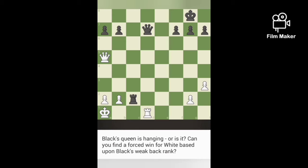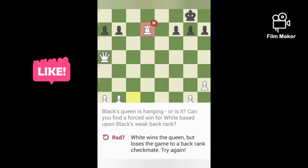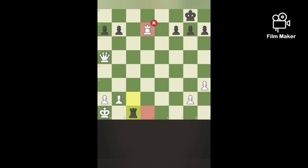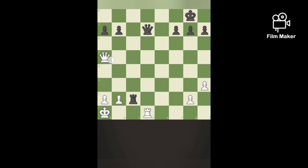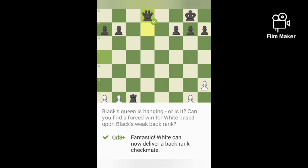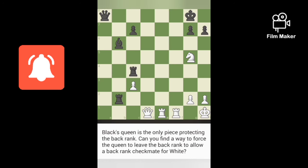Now we should find a forced win for white based on black's weak back rank. If we capture the black queen with our rook, then black rook Rc1 is checkmate — so black mates us, and that's not a good move. Instead of mating black we will get mated. So instead, if we play Qd5, it captures, and if we capture with the rook, that's checkmate.